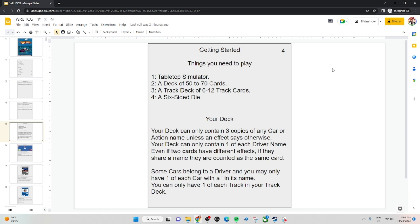Some card effects use a 6-sided die, particularly the Lucky Strikers deck, and also just to decide who goes first. All these things are accessible from the base game on Tabletop Simulator. All you need is Tabletop Simulator and the Workshop Download, which is very easy to get — just clicking a couple of buttons.